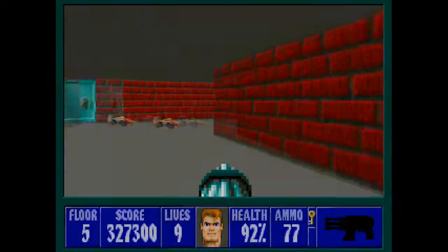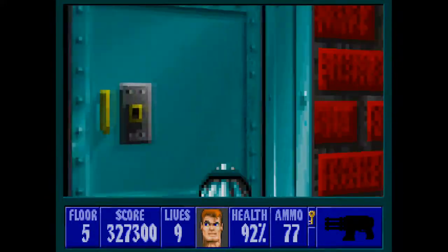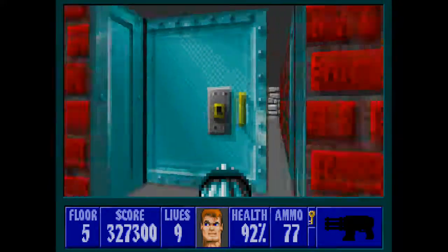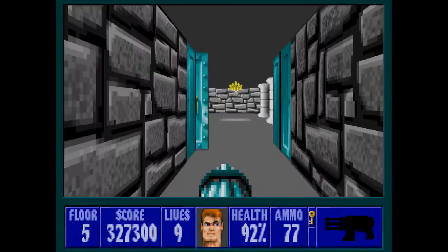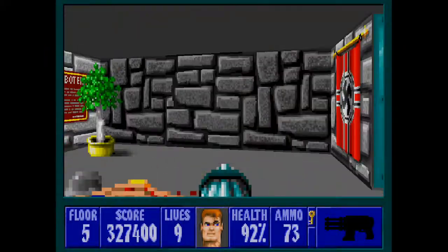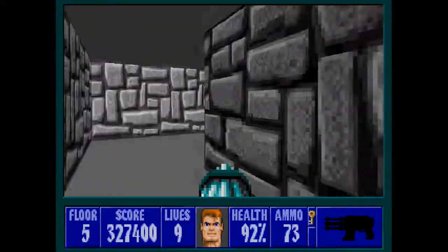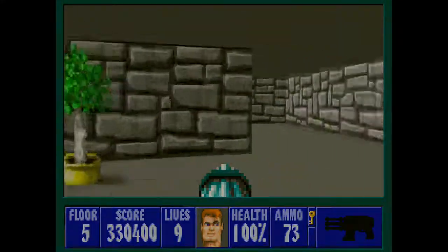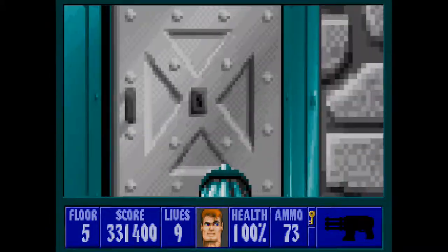Now that we have the gold key, we can backtrack to that chamber and head through the locked door. There's a sequence of three locked doors here — they all require the gold key. But before you go through the second one, make sure you grab this secret; I think this is the second secret of the level, and it is filled with treasure and health. We'll come back to that health if we need it before we exit.